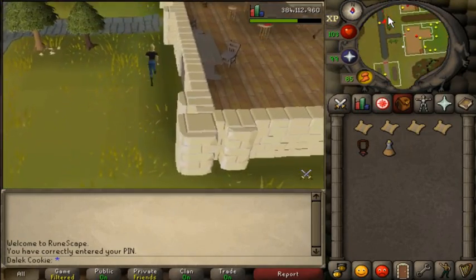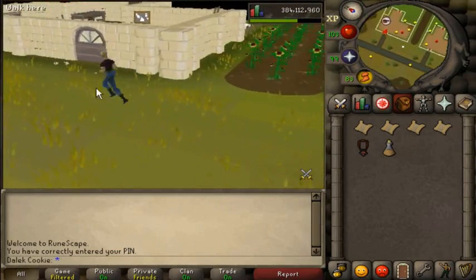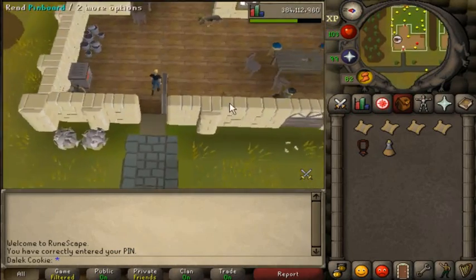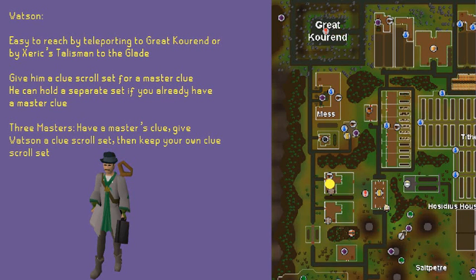Now that we have our clues, let's take them to Watson. He is found in the Hosidius region of Zeah, near the bank and south east catacombs entrance. He will take your clues and give you a master clue. After receiving your master clue, you can give him another set of clues to hold. Through this you can effectively have 3 master clues: one you have, one Watson is waiting to give you, and a set of easy to elite clues ready to give to Watson.